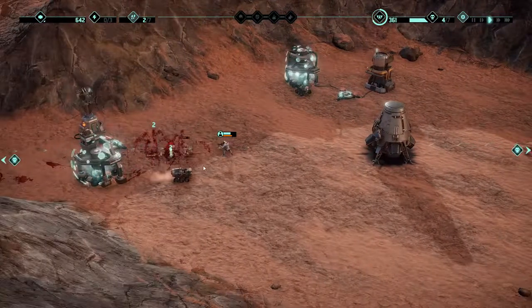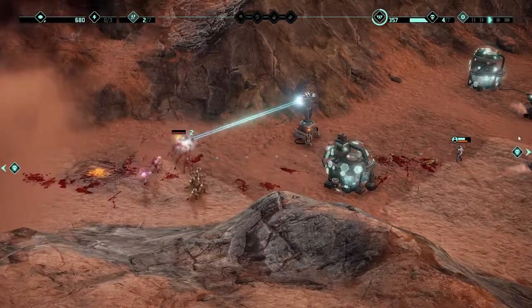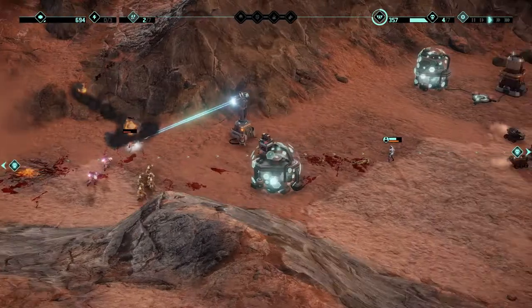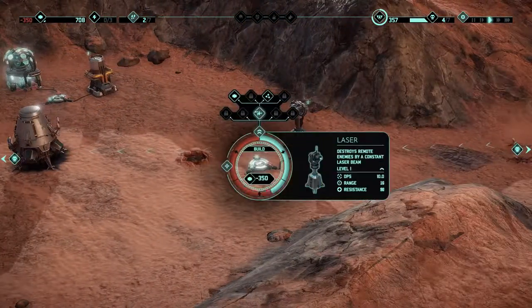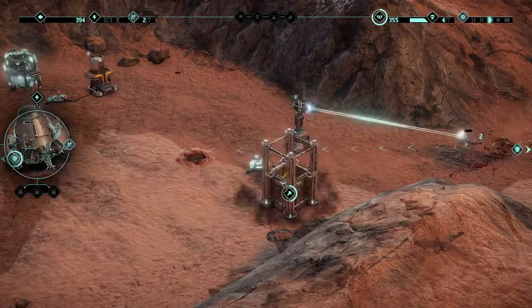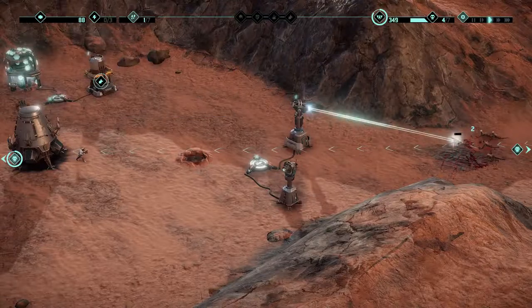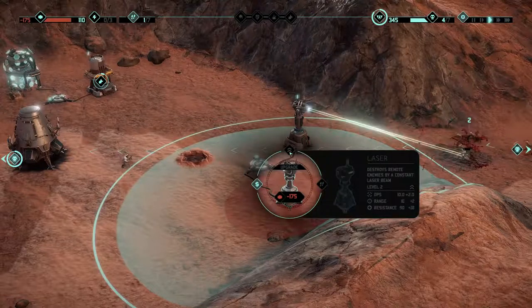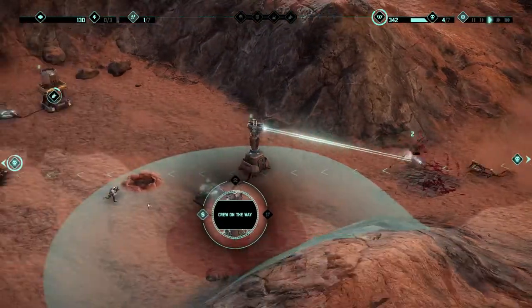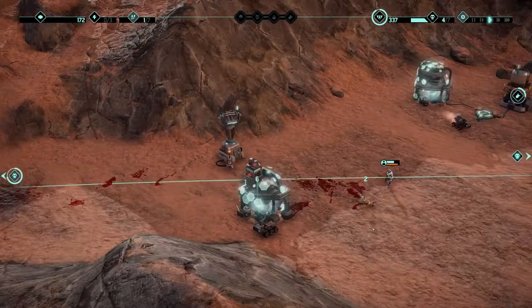I think we need to use our nuke — these guys are getting too close for my comfort. Whoa, look at that — let's nuke those guys, that is dangerous. Come on, take them out! All right, I think this will hold, which means we can build a laser tower over here. Do we have a guy we can put in it? Yes we do. We need to make another nuke.